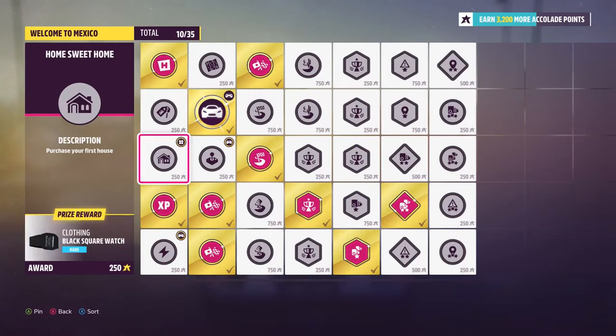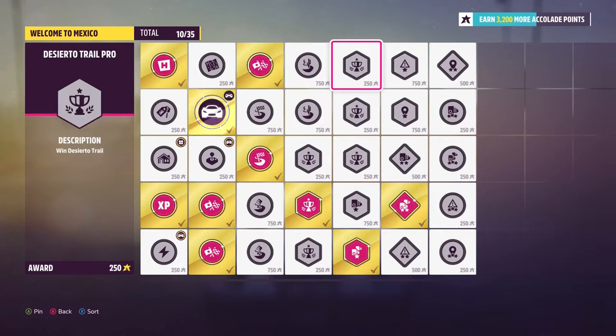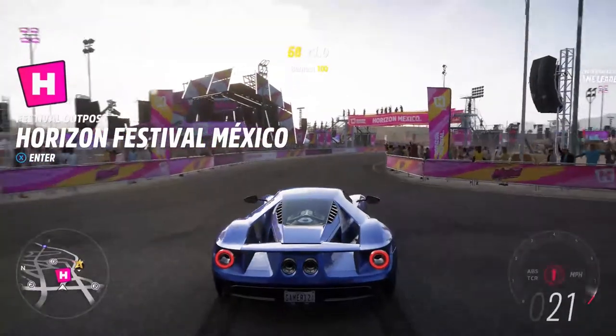I want to check where we are — I'm getting memories from the Lego Speed Champions DLC. Are we gonna have to finish all of these? It says earn 3,200 more accolades. Let's do the math: 750 plus 250 is 1,000, plus 750 is 1,750, plus 500 is 2,250, plus 250 is 2,500, plus 750 is 3,250, plus 250 is 3,500. So we're not gonna have to finish all of these. Let's not worry about that now — like the lady said, we just have to worry about getting out there.